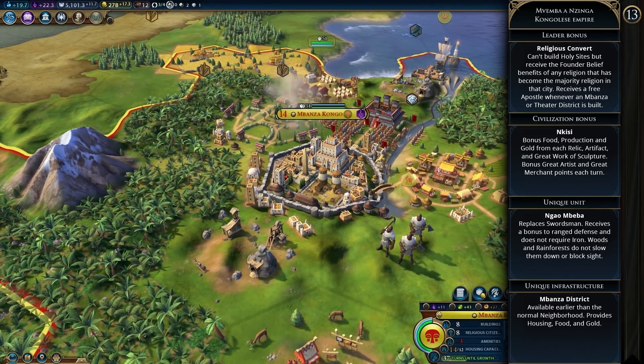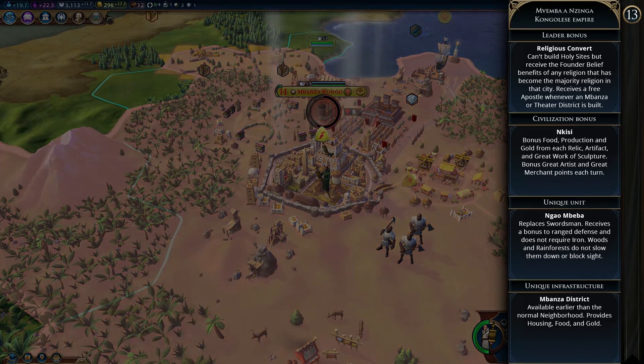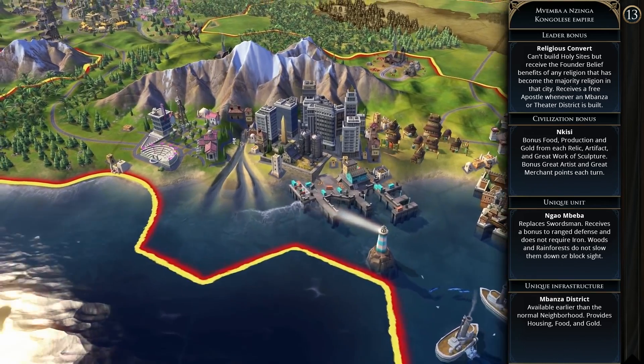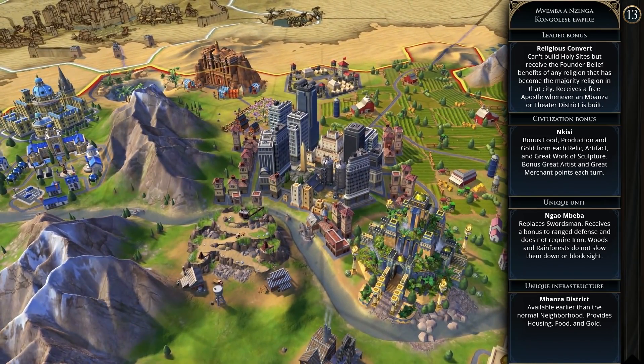Mvemba's agenda is Enthusiastic Disciple — he likes civilizations that bring religion to the Congo and dislikes civilizations that have founded a religion but haven't brought it to a Congolese city. Congo is an early game civ focused on growth and culture, leaning towards a cultural victory, but large cities are strong in any case. The way I see playing Congo is expanding aggressively with cities and military early on to get large well-defended cities, setting you up for a strong mid to late game.